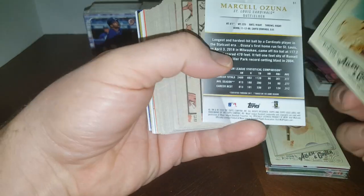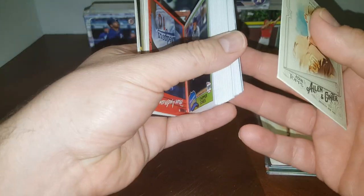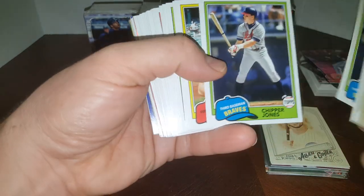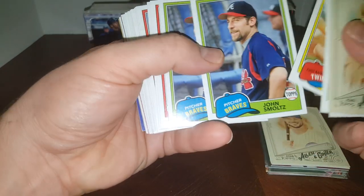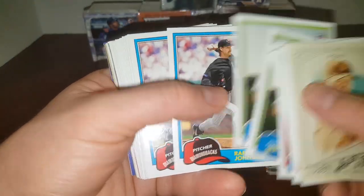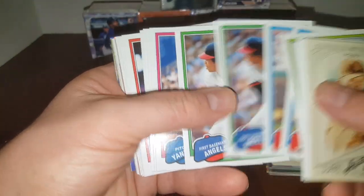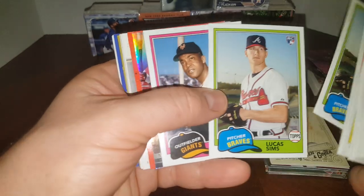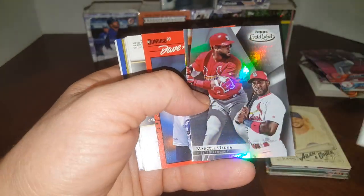Flip it over. Buster Posey. Chipper Jones — Hall of Famer, not one, not two, but three. Harmon Killebrew. John Smoltz — a couple of those. Lester. Jesse Biddle. Randy Johnson. Come on Acuna. And Soto. A-Rod. Boggs. Lucas Sims again. Monty Irvin. Marcel Zuno Gold Label. Dave Anderson.